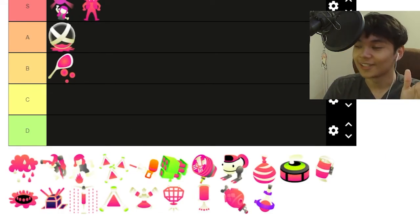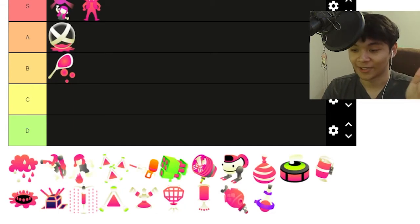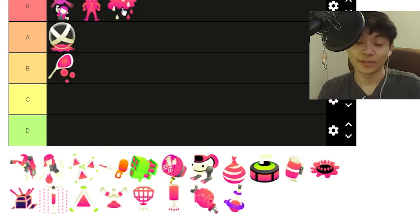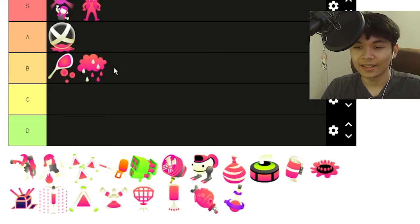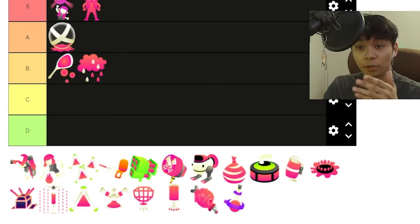Not because I main the Junior, and my special — I'm able to constantly put out like six armors in one game. Totally not. There's no bias here at all. Storm, honestly, in my opinion, probably B. Because it's really good for pushing and anything, but it doesn't put out enough ink in my opinion. I feel like it's as good as the Bubble Blower — great coverage, yeah, in a small area — but overall I feel like it could be a bit better.